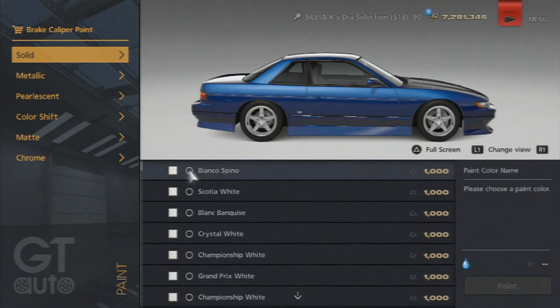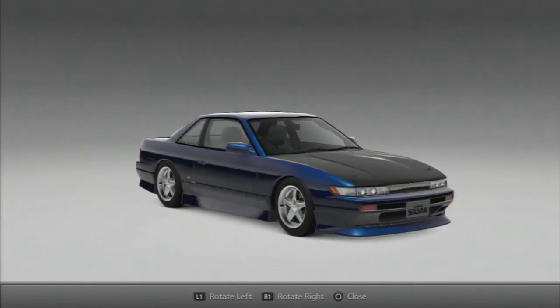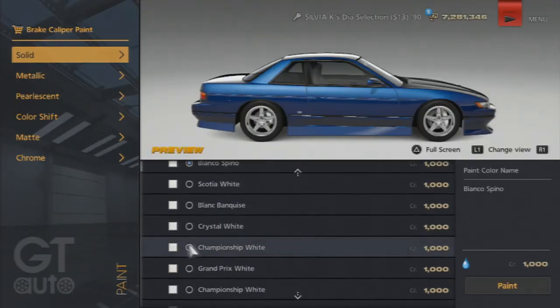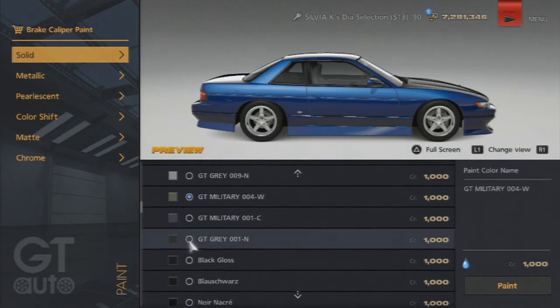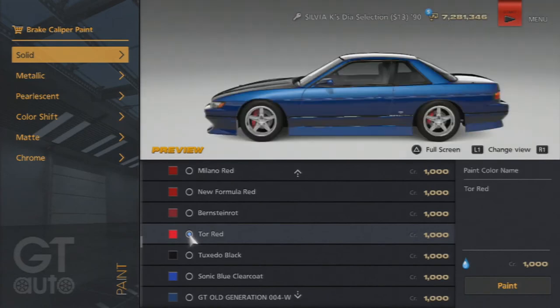If you look near the front wheels, you can now do full screen view and hold and rotate it around like that — that's another new addition as well. I like how you can now paint your brake calipers; you can see them changing in there when I change the color.